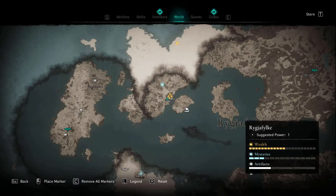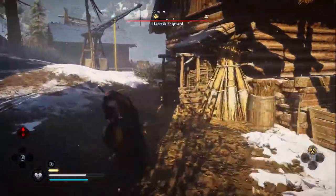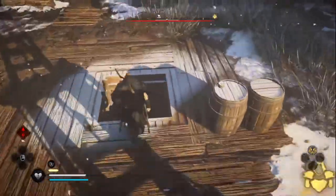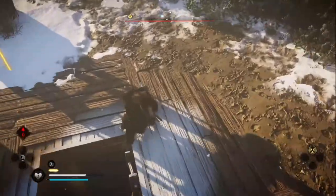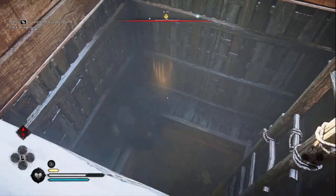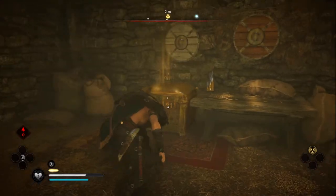Our next weapon is located on the inside coast on the northeast side of the map. You'll want to shoot a bundle of crates here to unveil the hidden passage. I already did it before I made this clip, but regardless, climb down and grab the recurve bow.